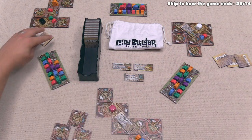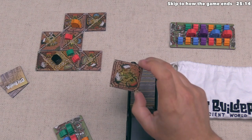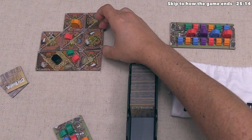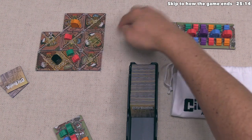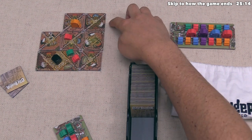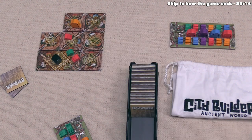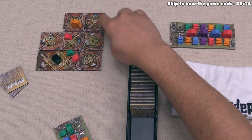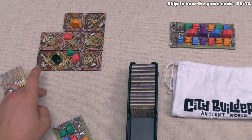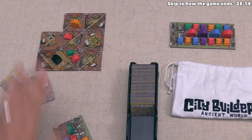The black player places a tile with no roads on it, looking to build a rather large-sized district. There are currently three vacant houses there, likely hoping to fill all three as they expand this district. They'll need at least two other tiles to close it in. They keep their two tiles and draw one more to finish their turn.